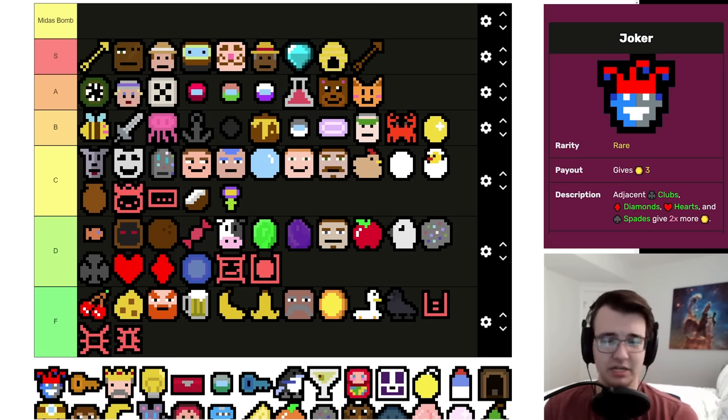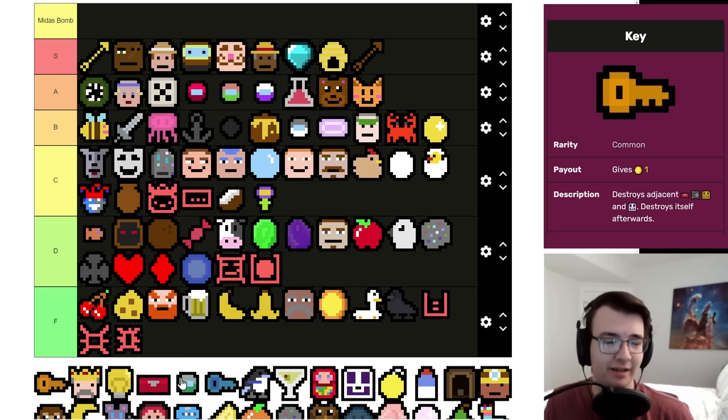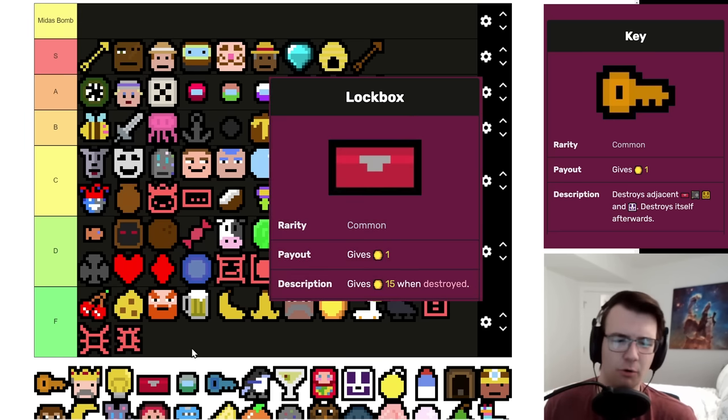Joker makes the Suits go around, but he's not terrible to pick on his own — as a three-per that can also synergize with Comedian. He can also save a failed Suit build and give it a second wind. Even if you have one or two Suits, the Joker isn't going to be adjacent to them often enough to justify their one-per value. I think I'll put them in mid C tier.